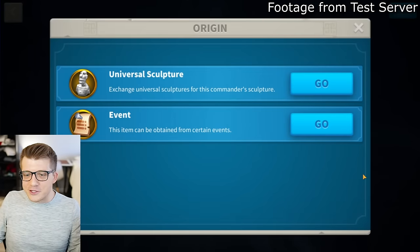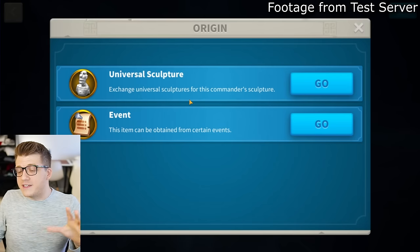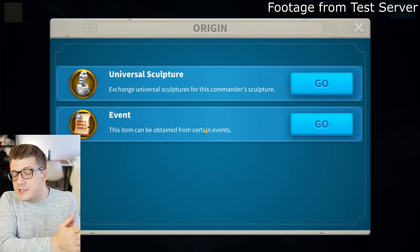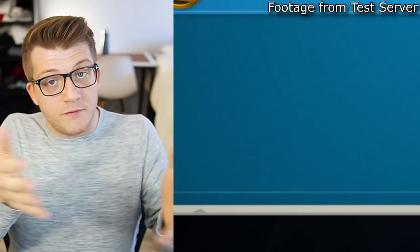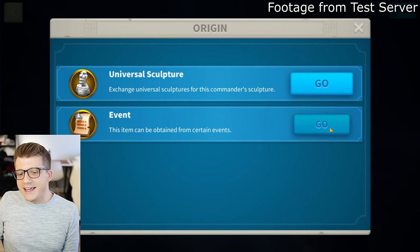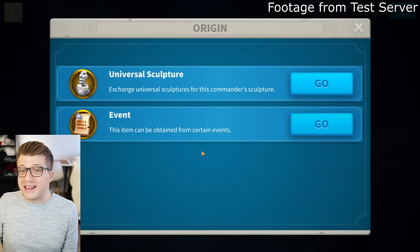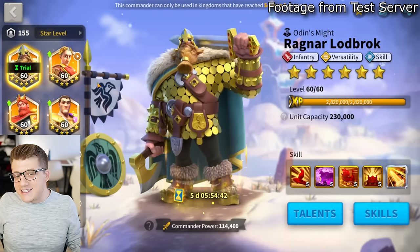Clicking the plus button, we can see you can exchange universal sculptures for this commander, confirming there will be an event to obtain Ragnar Prime initially. From a previous video, we know he won't be on the wheel, won't be in Mightiest Governor, and will apparently be free to unlock on day one of this new event. The event isn't live yet so I have no further details.